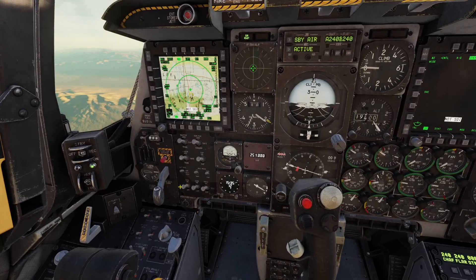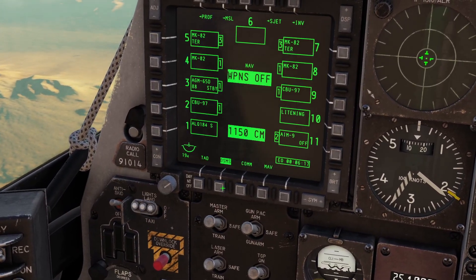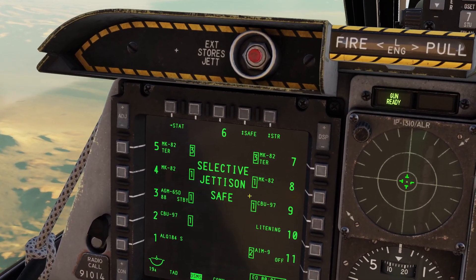Now let's do selective jettison. First, make sure your master arm switch is flipped up, then click DSMS at the bottom, and then selective jettison at the top.